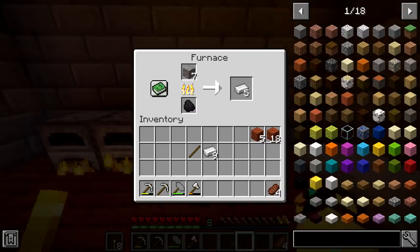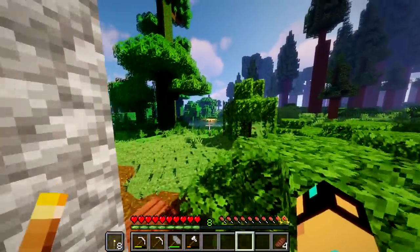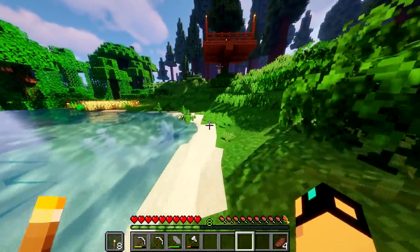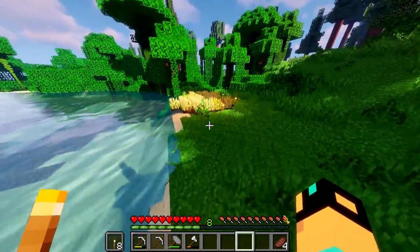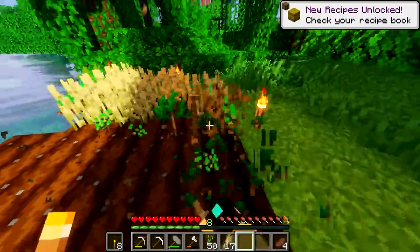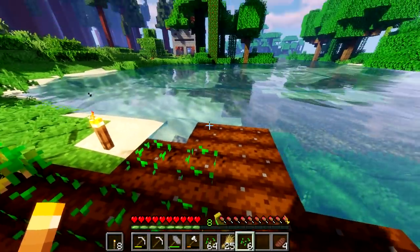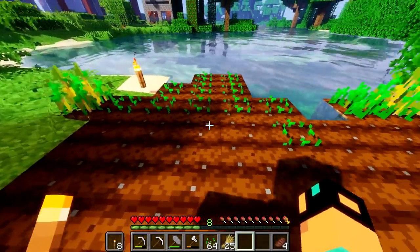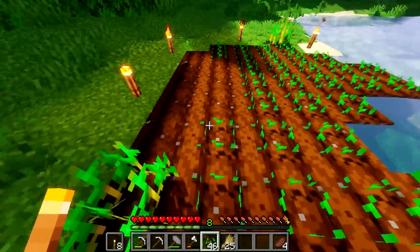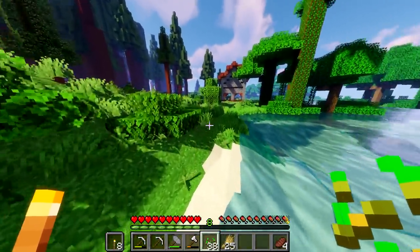While we wait on the iron to smelt, remember in the first episode when we planted all that wheat? A good bit of it did grow. We can harvest it and plant it back. I'm just going to mine the whole thing — 25 wheat is good, which gives us about seven pieces of bread. I'm going to try to get as much food as I can while I'm underground, because I plan on staying quite a while.